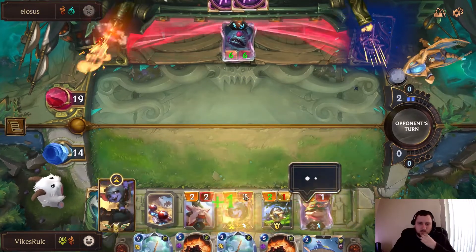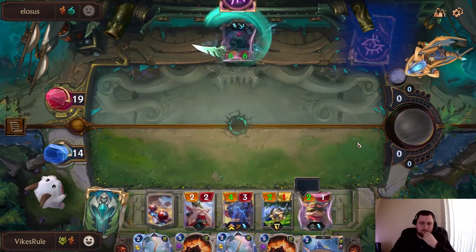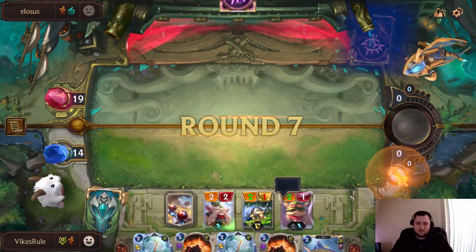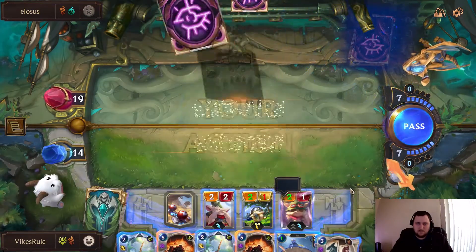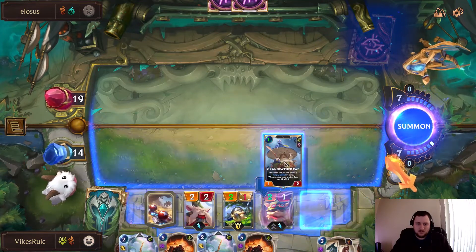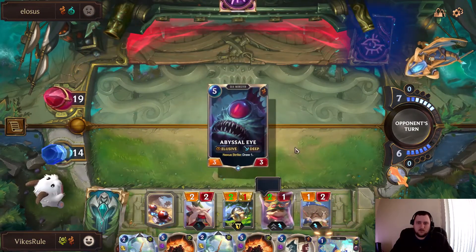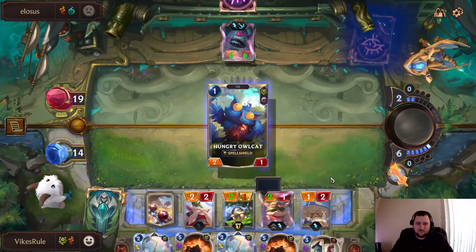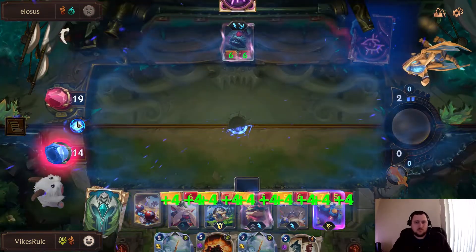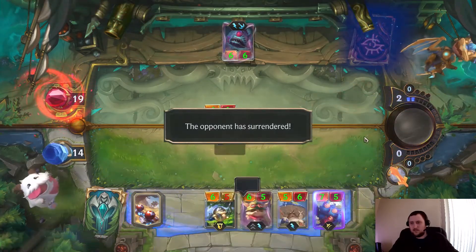Let's get Teemo down. Could have Maokai. I think I want to get this going and go Yorals and Arms here, assuming he's going to go Maokai. Oh, he's not. Let's get Yorals and Arms going. Okay nice — we got him!